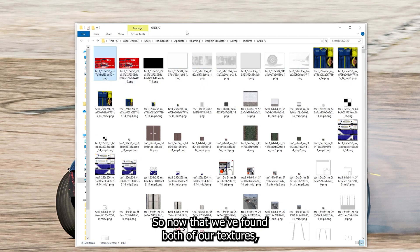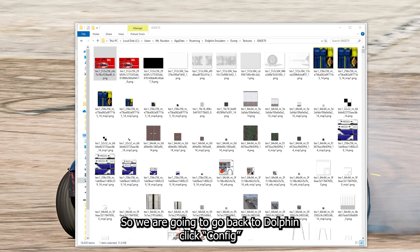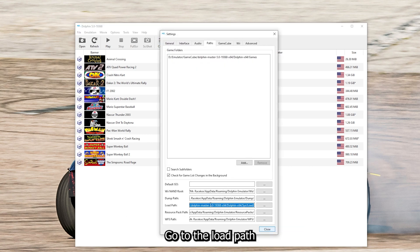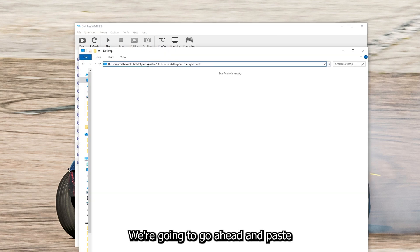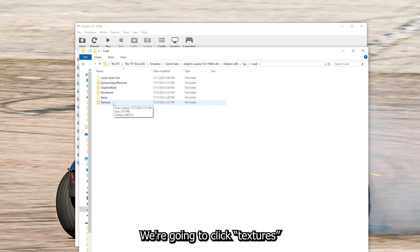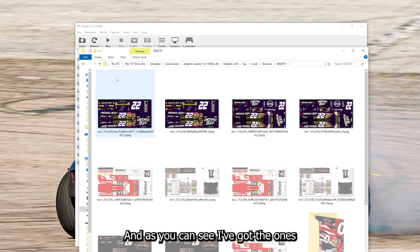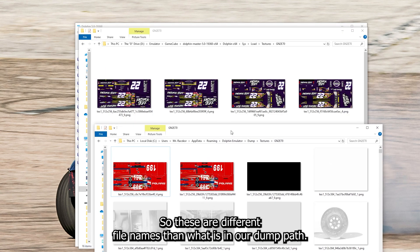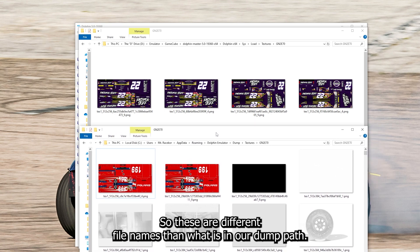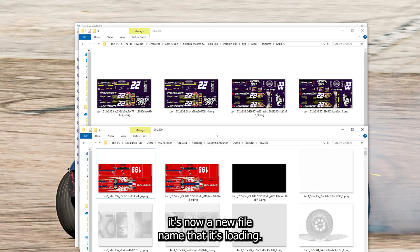Now that we've found both of our textures, we need to open the folder where the new textures will load from. Go back to Dolphin, click config, go to the load path and copy that. Paste in our load path, click on textures, and click on this file. As you can see, I've got the ones from the truck series as well as the ones from the cup series. These are different file names than what is in our dump path, because now that we've added sponsors it's a new file name that it's loading.